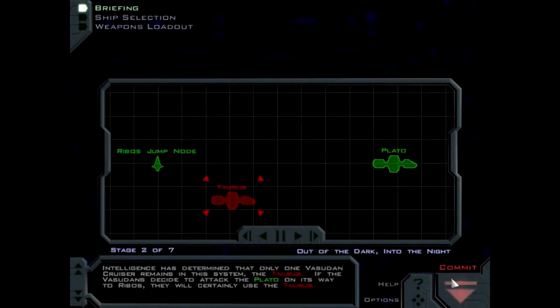Intelligence has determined that only one Vesudan cruiser remains in this system, the Taurus. If the Vesudans decide to attack the PLATO on its way to Ribo, they will certainly use the Taurus.